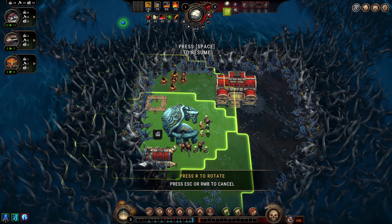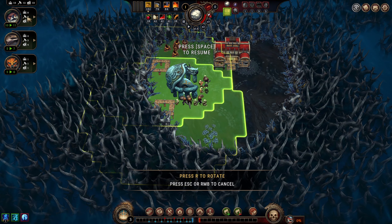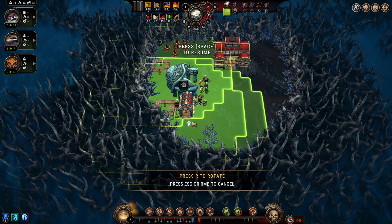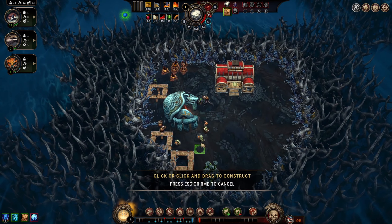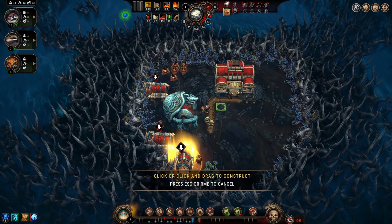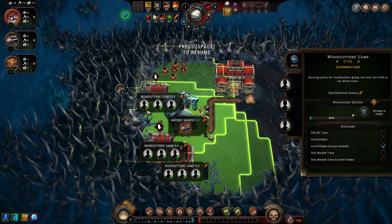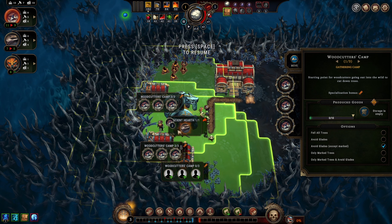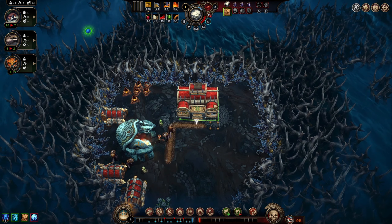I'll put down a couple of woodcutter's huts - maybe a third if we have eight workers. We'll put a path here between the hearth and the warehouse - this is my favorite layout. I think it's the most efficient in terms of bringing stuff between the warehouse and the hearth without too much coverage at the entrance, so we can put other things near the warehouse and still be efficient. Our hostility has gone up because we put so many woodcutters in.